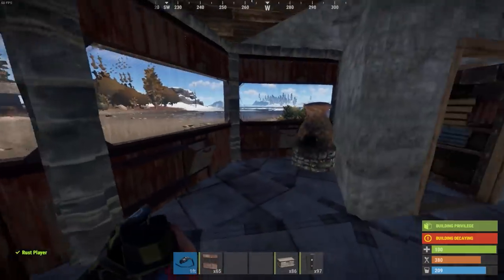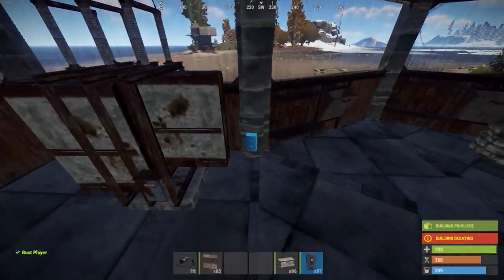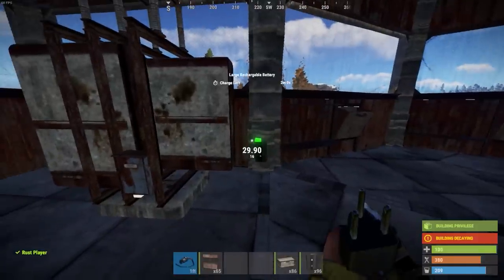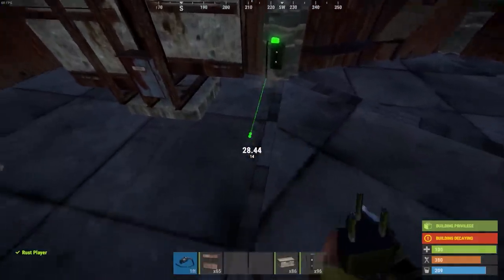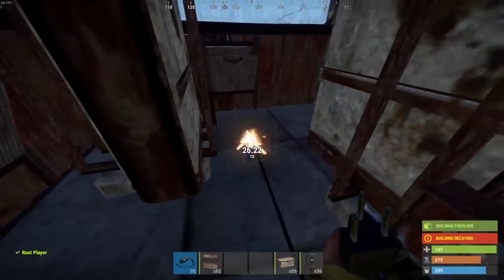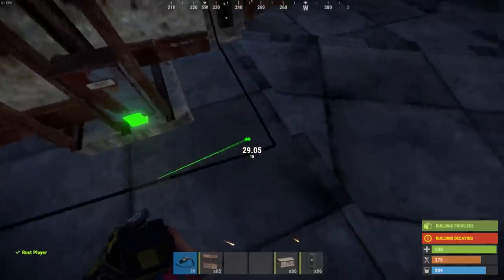These batteries are pretty much just going to be charging all the time through this electrical branch. All excess power from the windmill will go into these batteries, and we're able to control it however we please — use it for something else, direct it back into lights for the base, whatever you might want to use them for.